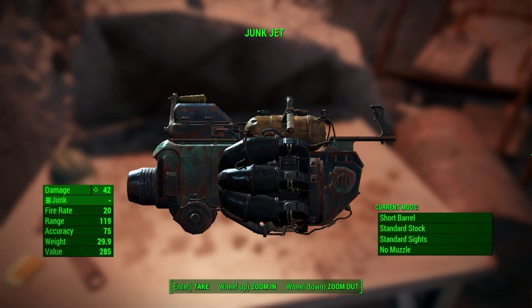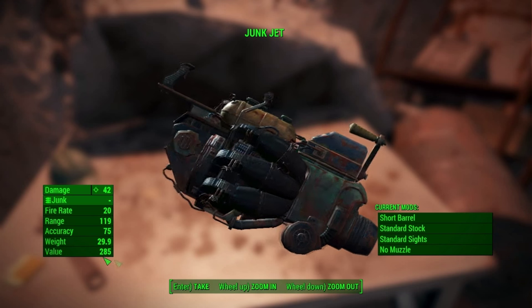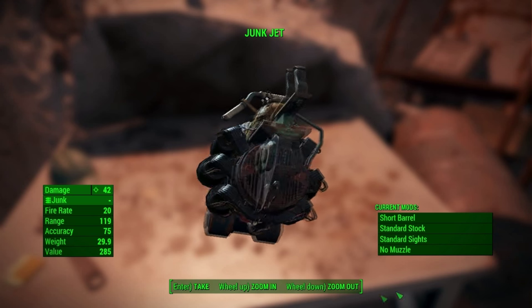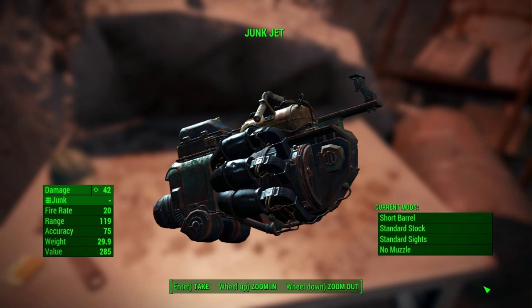The Junk Jet doesn't do a lot of damage but with some specific perks and modifications you can make it do a good amount of damage. The fire rate is 20, the range is 119, accuracy 75, weight 29.9 and a value of 285. The current mods are short barrel, standard stock,